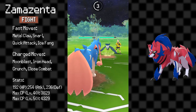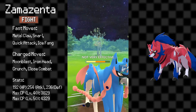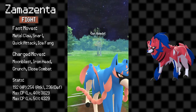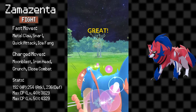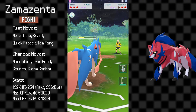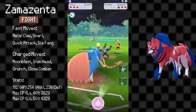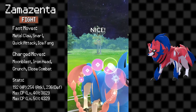Now moving on to Zamazenta — it holds Moonblast, Iron Head, Crunch, and Close Combat. Being a Fighting type, it's definitely important that it utilizes Close Combat to gain the same type attack bonus. You can also use Crunch as a secondary move for coverage against its psychic weaknesses. Additionally, Crunch will also help it stand up against Giratina, which as many of you know is a Master League staple. If you don't want to use Crunch, you can also use Iron Head to counter Fairy types, but Iron Head isn't as versatile.